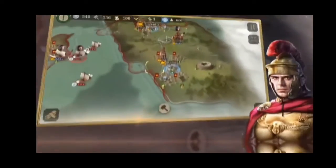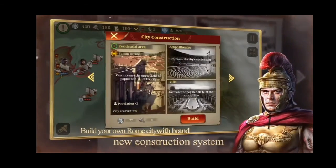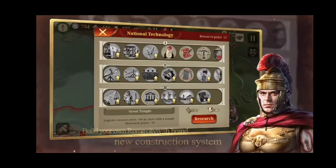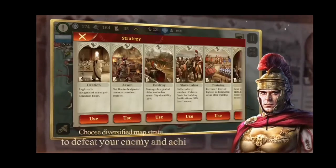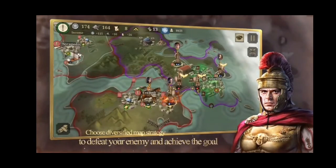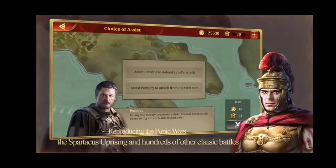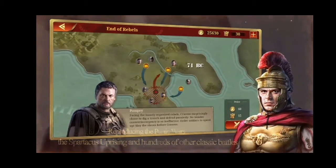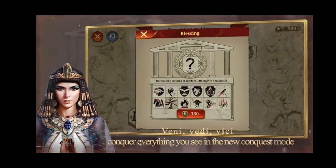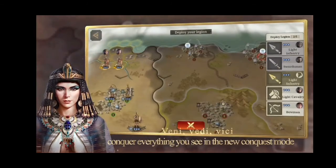New constructions — sounds interesting. I know you can build cities before but not to this extent. Same technology types. The camps look quite nice and organized, very organized. Was that a quote from Julius Caesar? I forgot, but I think I know who it was.